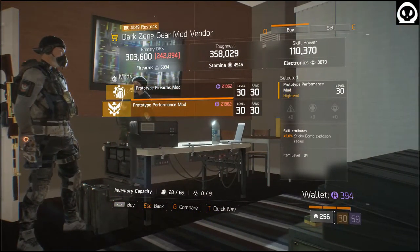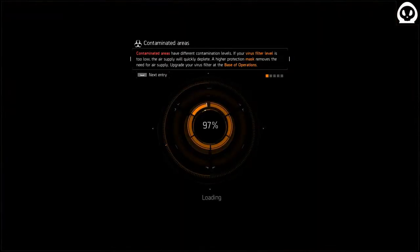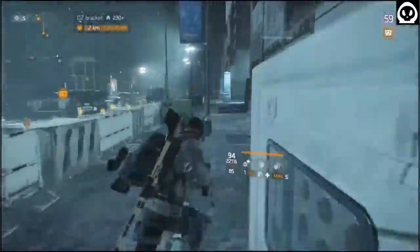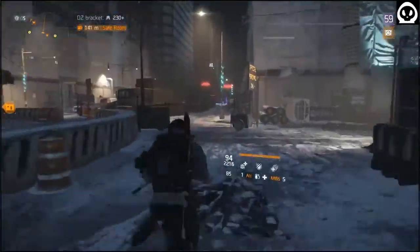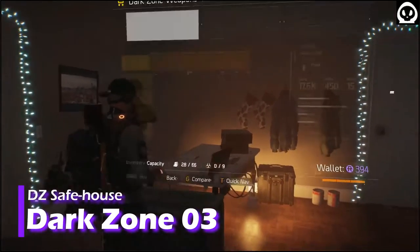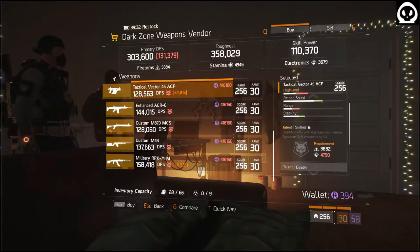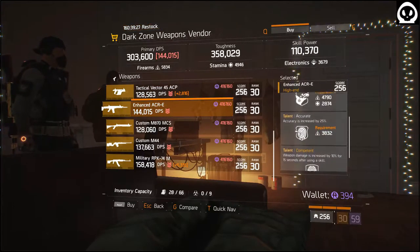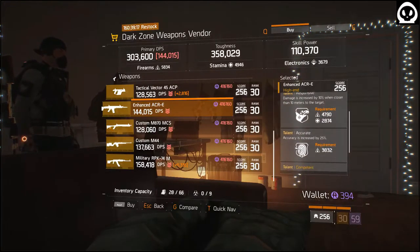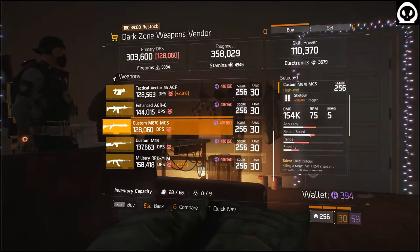Firearms Mod with Skill Hit. Performance Mod with Sticky Bomb Explosion. Enhanced ACR: Responsive, Accurate, Competent — I might roll off Competent after using skill, yeah I'll roll off Competent. M870: Meticulous, Accurate, Responsive — I'll roll off Accurate so that I won't need to reload that much.